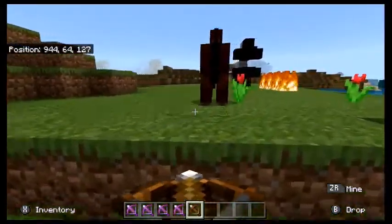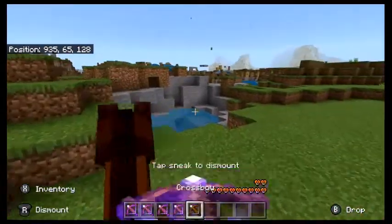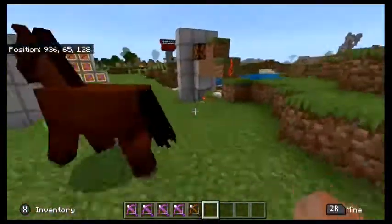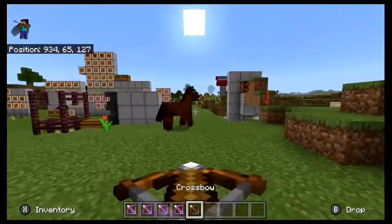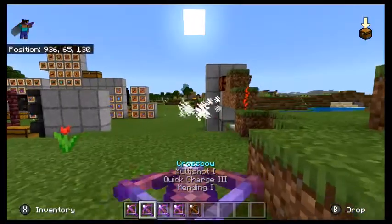Something cool you can do with crossbows is charge them all up and then just fire, switch to the next one, fire, switch — dead. Then just reload them all, which is something unique to the crossbow.